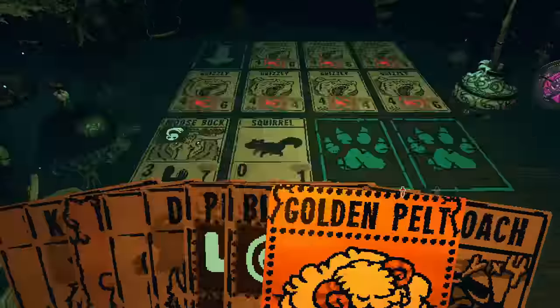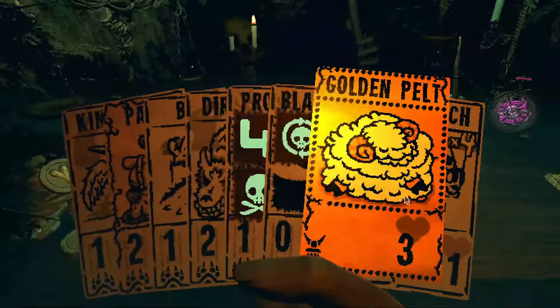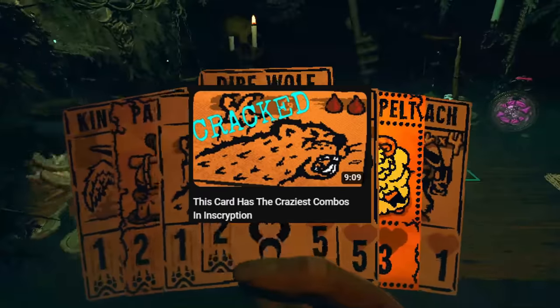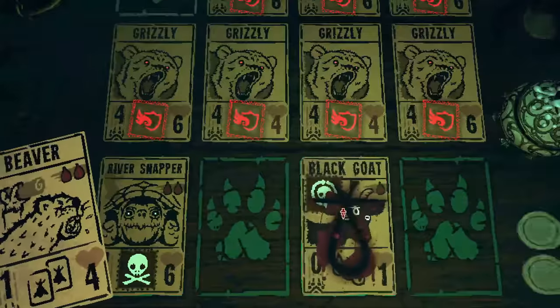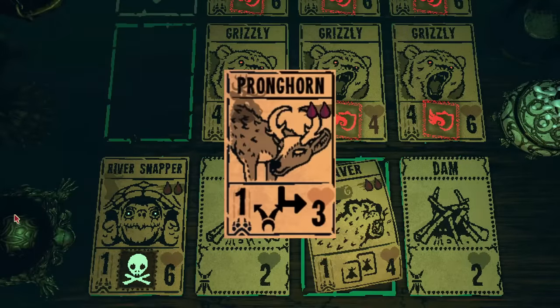The summoned Dams and Bells also get any added sigils, so as I talked about in a previous video, you can essentially triple any applicable sigil, which can lead to some really broken combos.